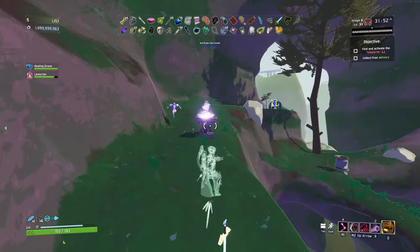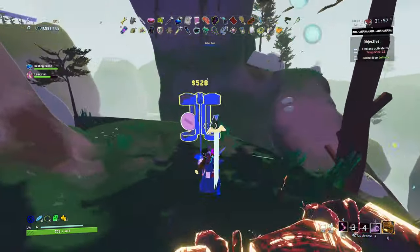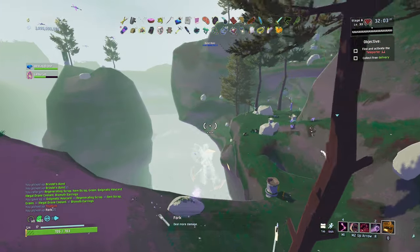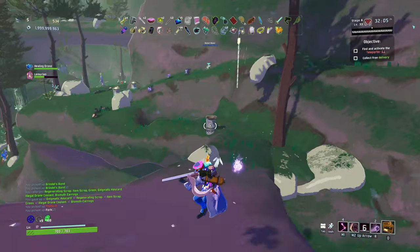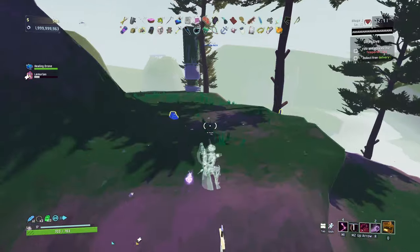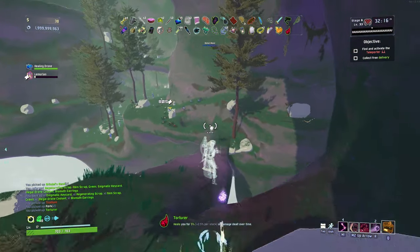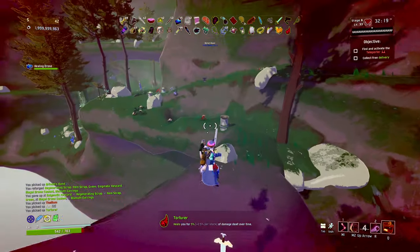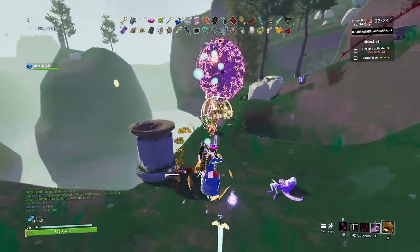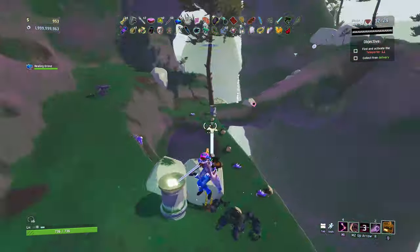This seems very strong. Extra 8% damage there. Kind of forgot we had the Happiest Mask doing its thing, creating friends for us. Teleporter isn't over here — you've always got to check, sometimes it sneaks across when you don't expect it. What champion is this? He just drops off the map — that's a champion I have not seen before and it's kind of scary, like a doom.